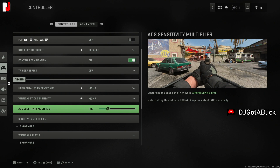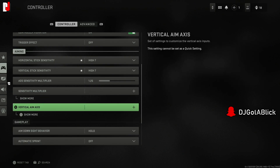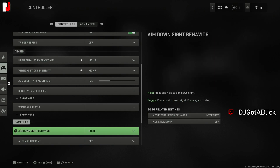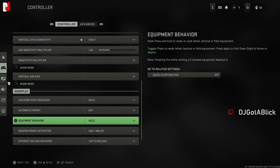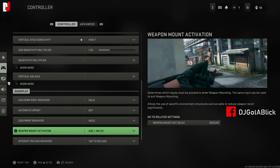The ADS sensitivity multiplier is about customizing stick sensitivity while aiming down sights. I'm thinking of moving it up to around 125 for now. For equipment behavior — lethal, tactical, and field equipment — I'm going to keep it on hold to ready, rather than toggling with a press.